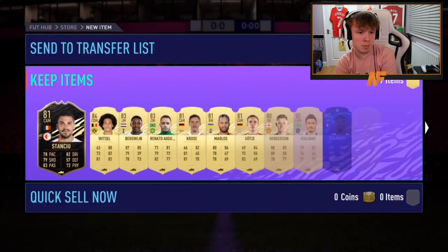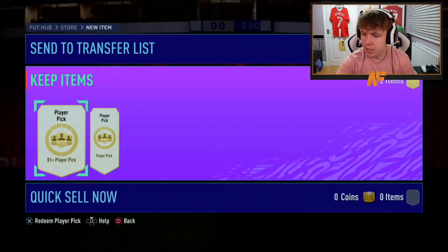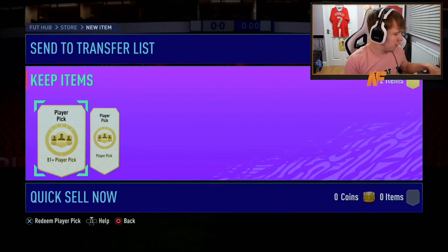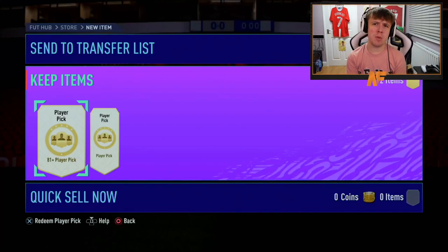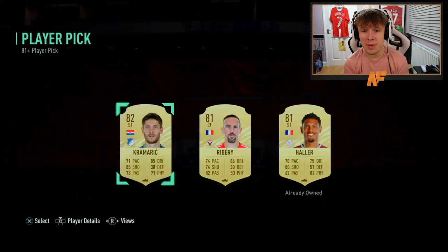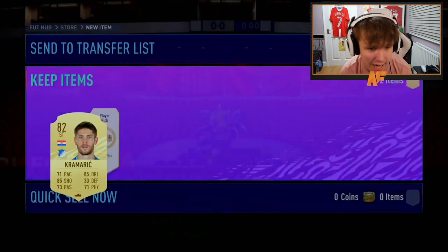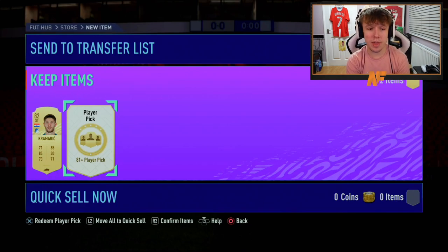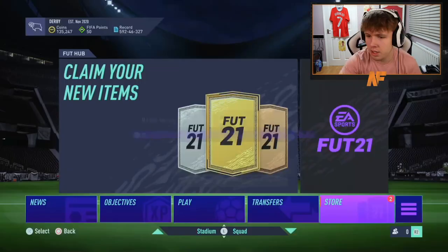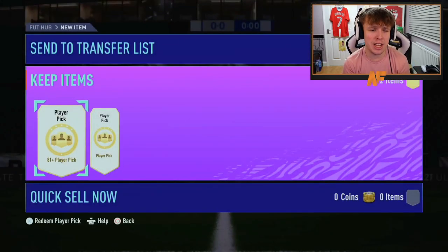I've lost the words — I genuinely don't know what to say. What is the point of giving people free packs with no walkouts? I'm speechless. Gooby's turn — two player picks, but he didn't even get the ultimate pack despite logging on every day, which is weird. Can we beat Harry Kane's 88 in the player picks? Second pick is 83 — typical.